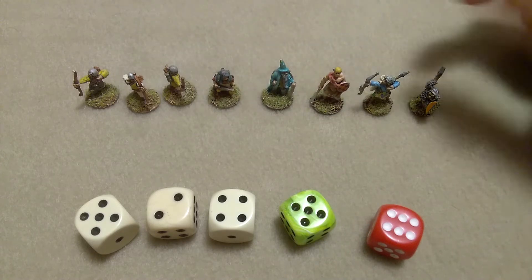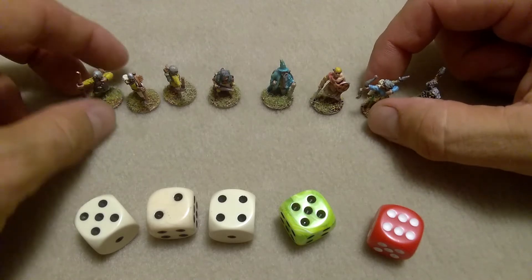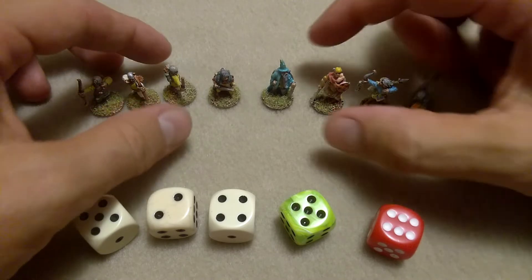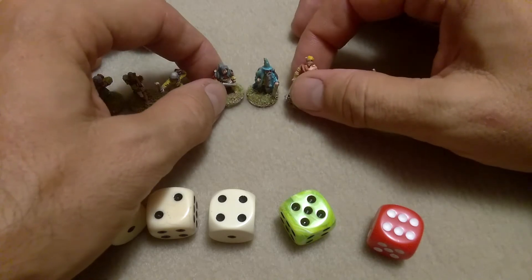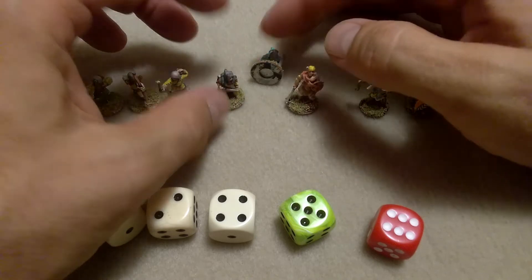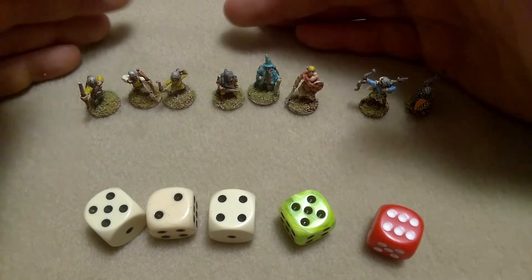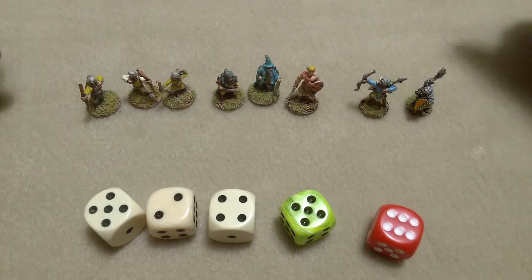These are 15mm figures from a variety of manufacturers. A couple are available from Ral Partha or Iron Wind Miniatures. These three fellas might be Splintered Light adventurers, or they might have been from Alternative Armies — I tend to lose track. They have a fantastic range of 15mm adventurers as well, so shop around and have the fun of this hobby.